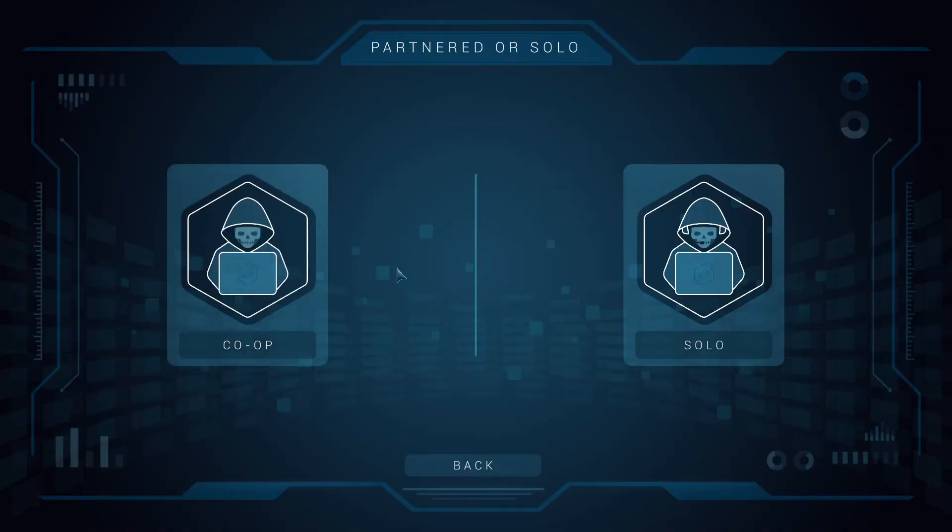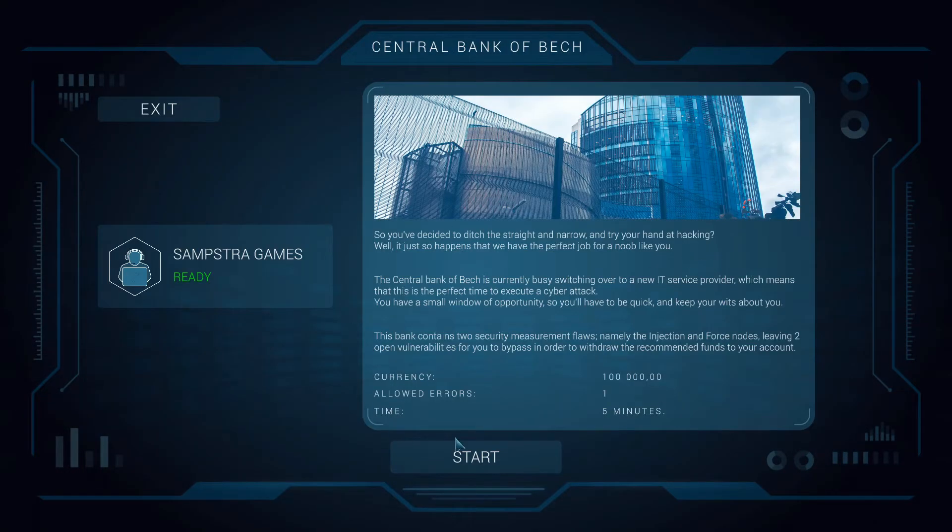In co-op you'd have one screen for hacking and another screen showing what's happening. Because we're playing solo we have to switch back and forth between those two screens. So we're going to go into solo and begin.